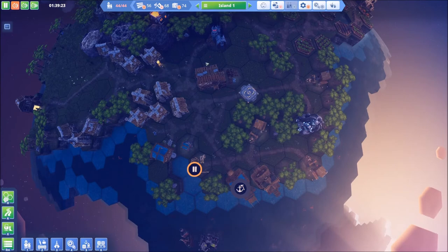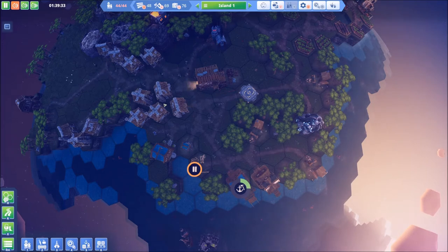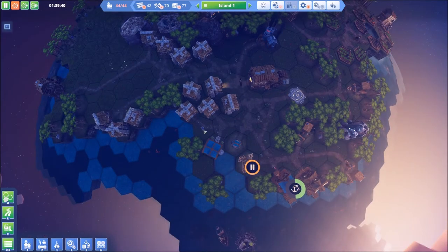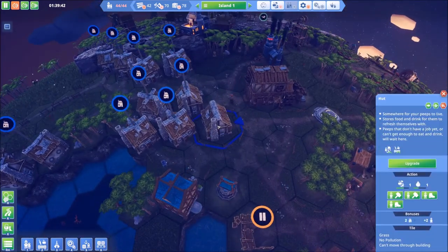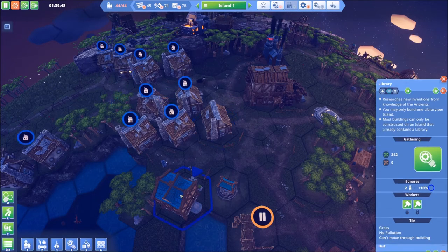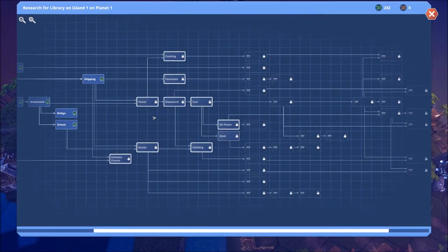We're going to let these guys get busy on that. Of course, we're not done with island number one — not by a long shot. We need more people, more resources being created. We've got a lot more to do. But right now we're trying to focus on island number two, at least for the time being. I do feel like we're short on people — there's not enough going on. So let's go ahead and do our first upgrade of a house. We need the house technology. What do we need for the house technology? Can we do it here?